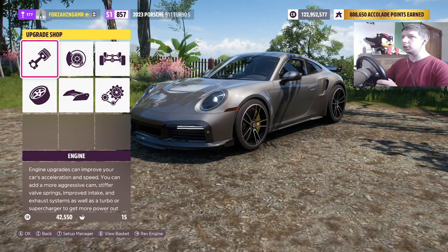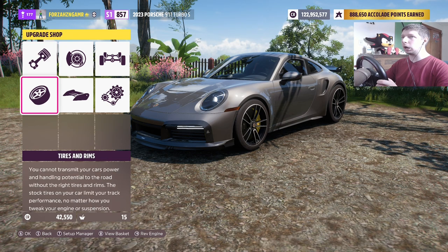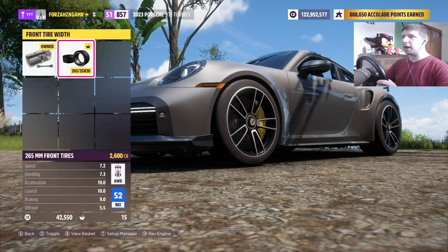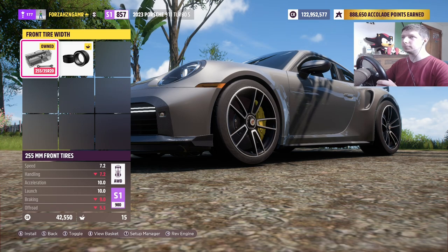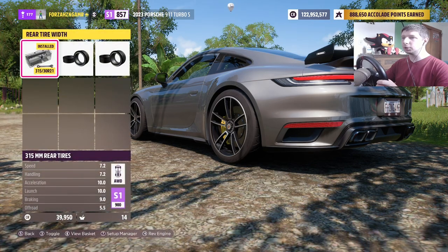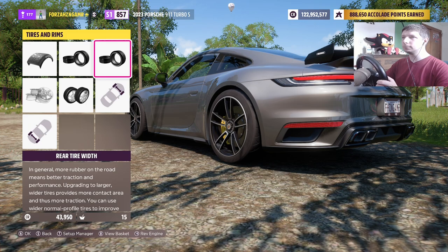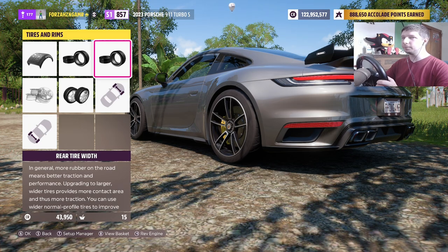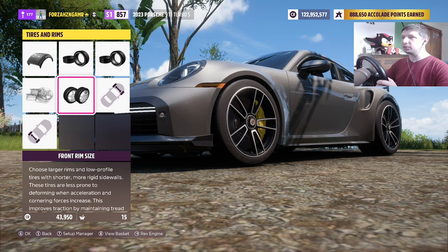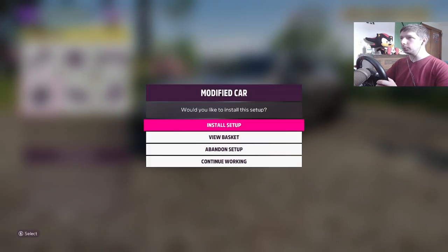Now what we need to do is go to our tires. We are going to leave our tire width as close to stock as possible — this only went up by two, so we'll leave it at 255. We're going to give it grip with spacers. However, I am going to raise the rear tire size to give it more extra power in the back. Front rim size 20, rear 20 as well — perfect. We are good to go, let's install this.